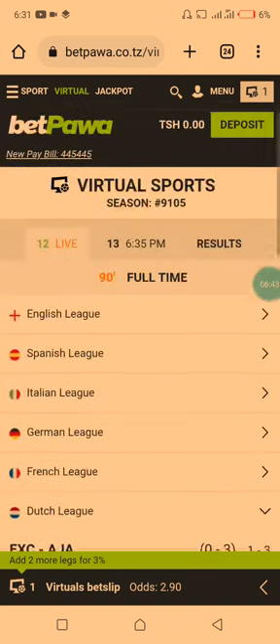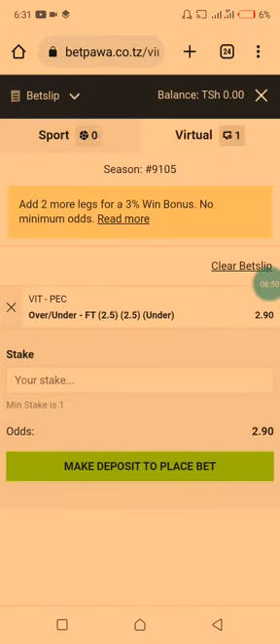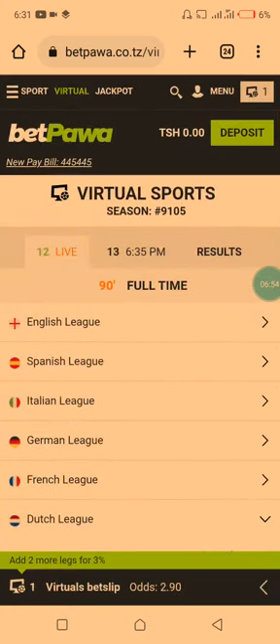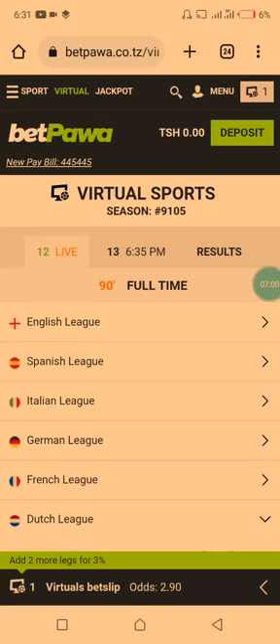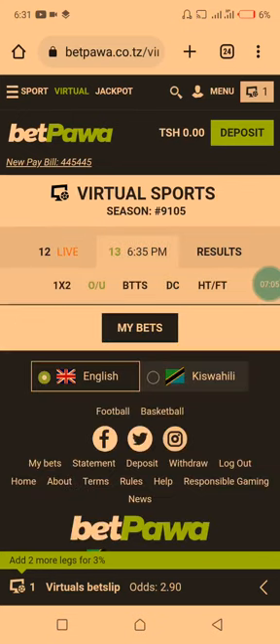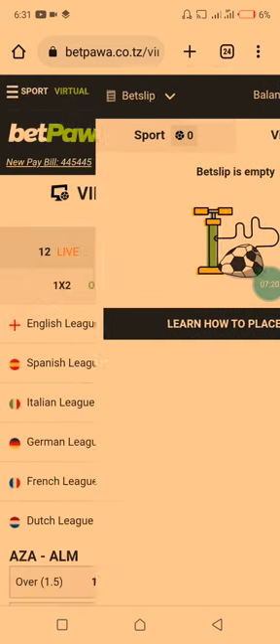We are losing, but if you lose like this you may double the stake on the other odds. I'm sure that you will be winning with this strategy. We are losing — three goals — but we took under 2.5 guys. Let us find another one.